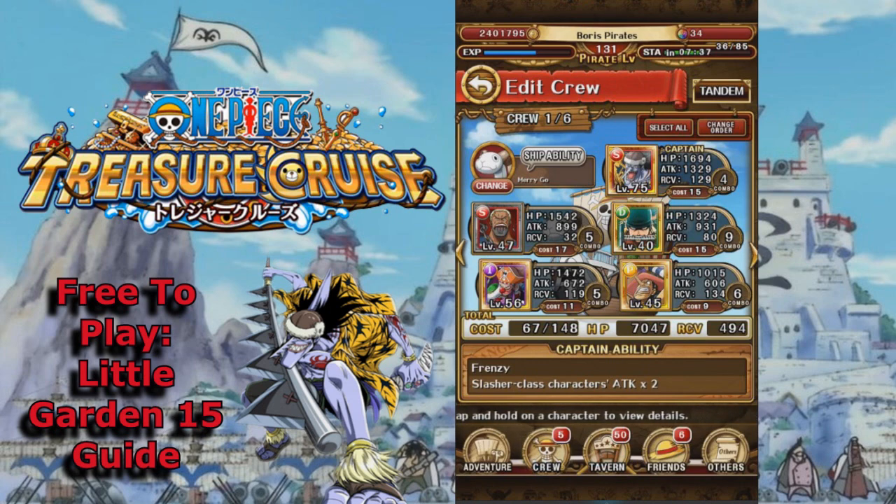I'm gonna be running a slasher team with Arlong, Prisoner Morgan, Ashwa Zoro, Buggy, and Golden Pound Usopp. If you guys have any better slashers, go ahead and use them — especially Mr. 3 or even someone like Mihawk if you were able to get him during the event. I'd recommend that you get a Mihawk leader for a friend captain, so just try to get one — hopefully one of your friends has it — and you should be good to go.